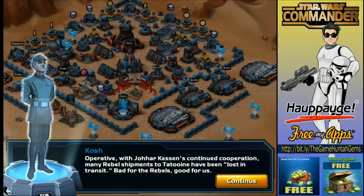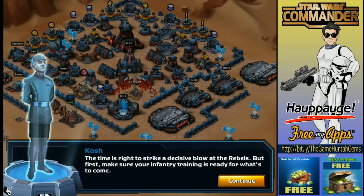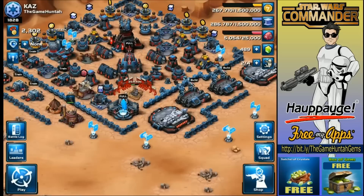Many rebel shipments have been lost in transit — bad for the rebels, good for us. The time is right to strike a blow at the rebels. Yes, but first make sure your infantry training is ready. Okay, we got six... I got at least three or four barracks.